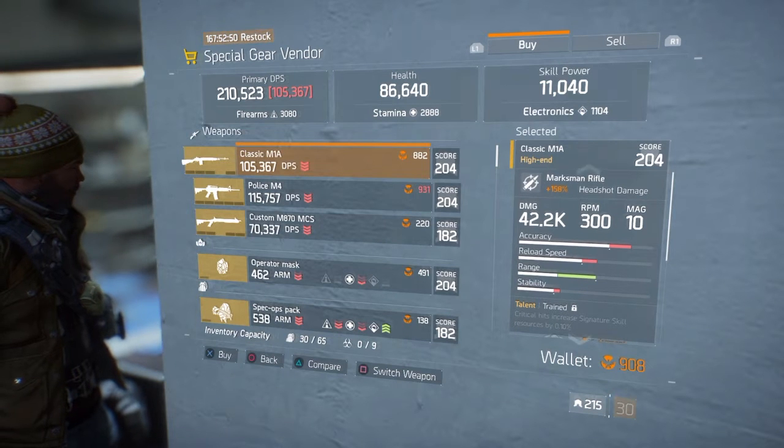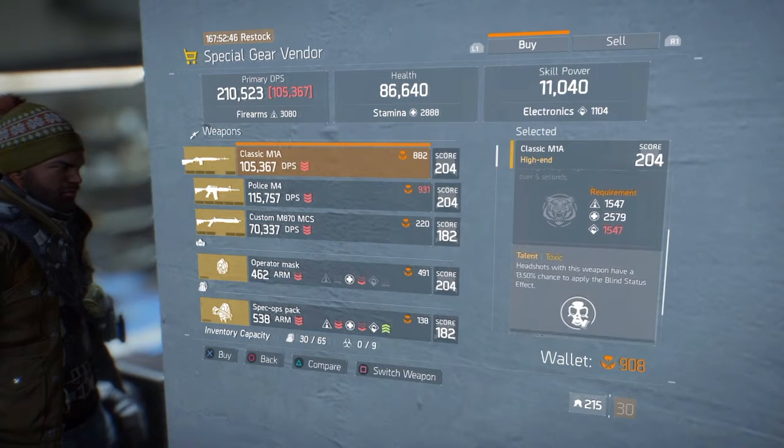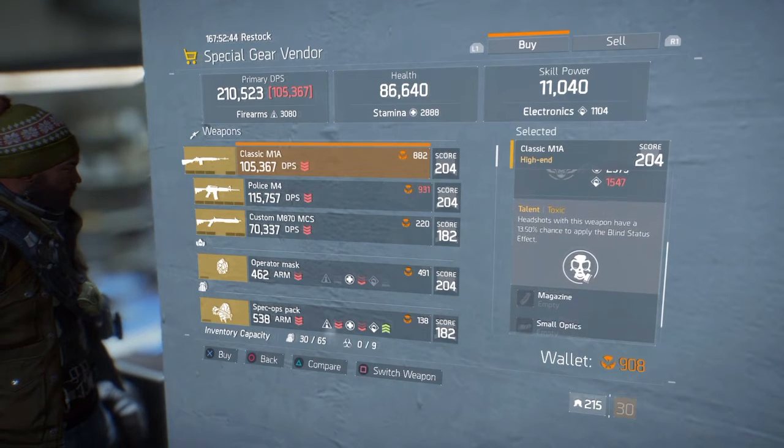Starting off with the classic M1A — it costs 882 Phoenix credits. It's pretty nice, comes with some nice talents. The talent toxic is unlocked.